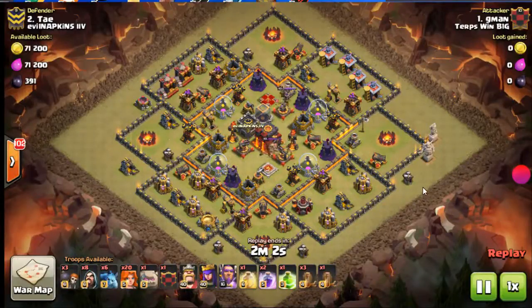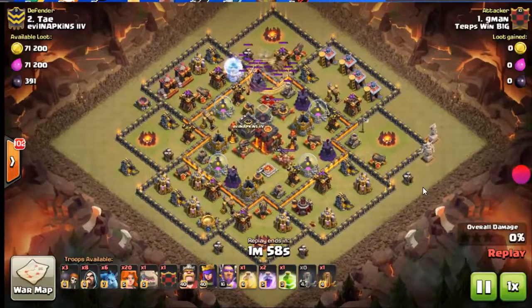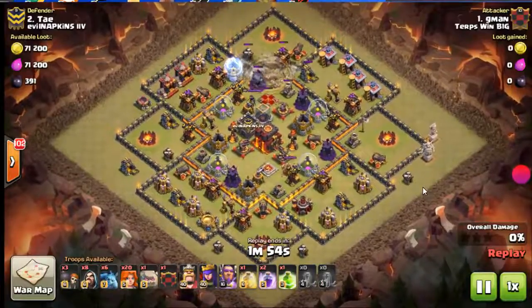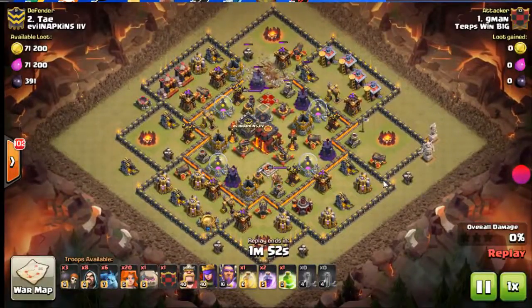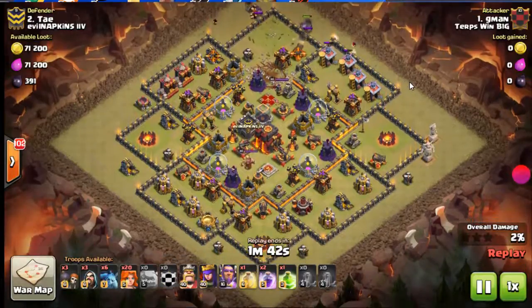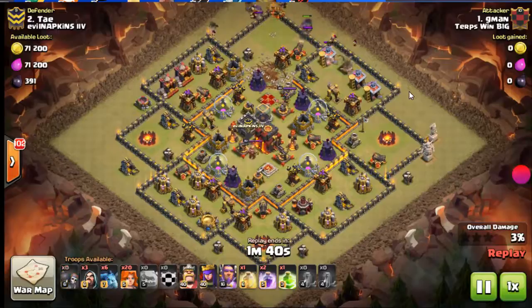Here we go on a nice wide open base. This is G-Man, who was a guest warrior for us coming from the Workhorse. I really appreciate him coming over and getting numbers. We were trying to do a last-minute arranged war that didn't end up matching, but this was a pretty nice attack on a base that I whiffed on on the first attack.